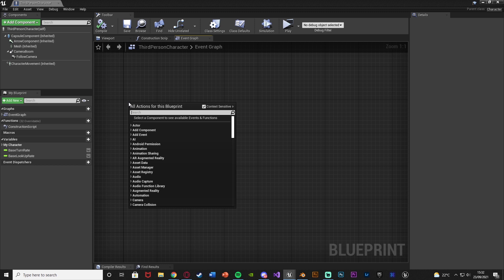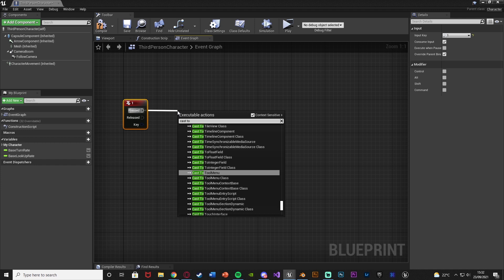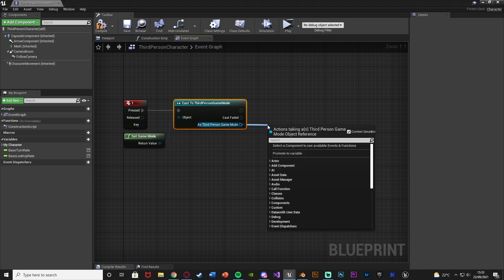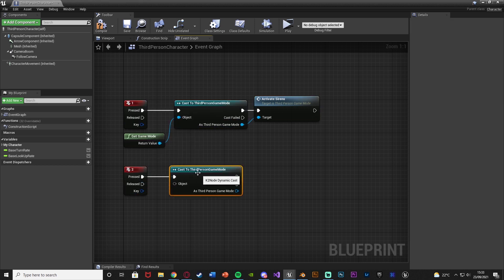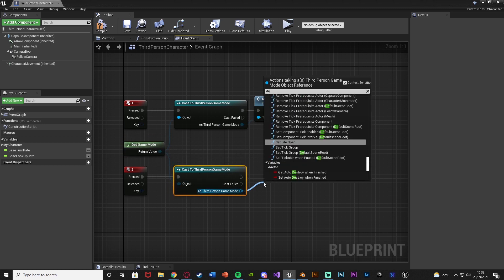In the Event Graph, right-click and get the One keyboard event. Out of Pressed, cast to ThirdPersonGameMode, with Object being Get Game Mode. Then as ThirdPersonGameMode, simply call the function 'Activate Sirens'. Underneath, get the Two keyboard event, cast to ThirdPersonGameMode with Object being Get Game Mode, and this time call 'Deactivate Sirens'.